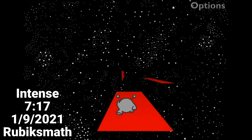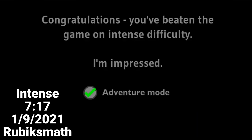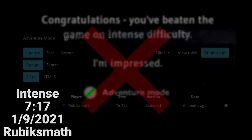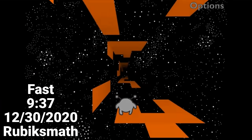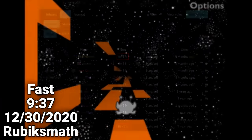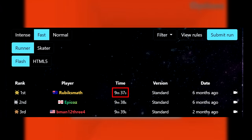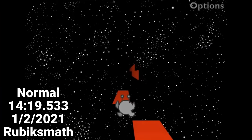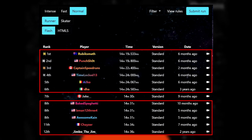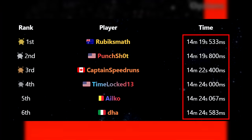Rubiksmath is likely the only person to have ever completed all 50 levels on Adventure Mode on Intense Speed without dying, even outside of a speedrunning context. You would expect Fast Speed to have a lot more runners with deathless runs, but in fact Rubiksmath, Epikaz, and Bman1234 are the only people to have ever done so. Normal Speed, despite being much slower, still only has a handful of players who have completed all levels without dying. But what accounts for these small yet notable time fluctuations amongst these deathless runs?